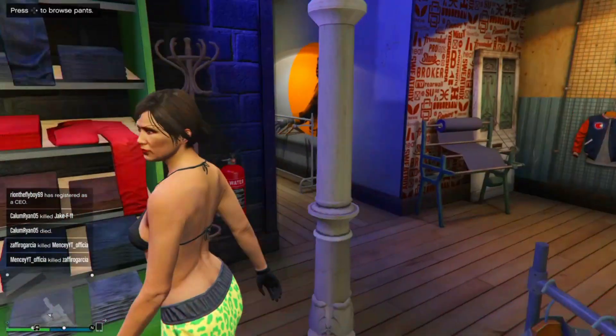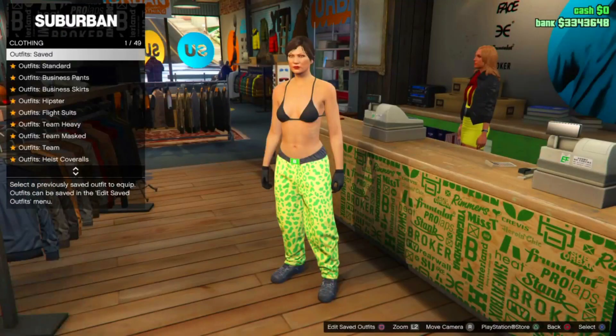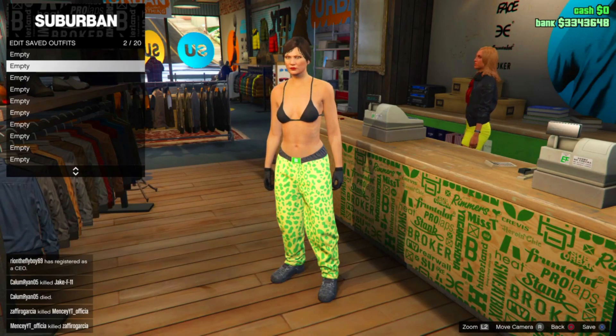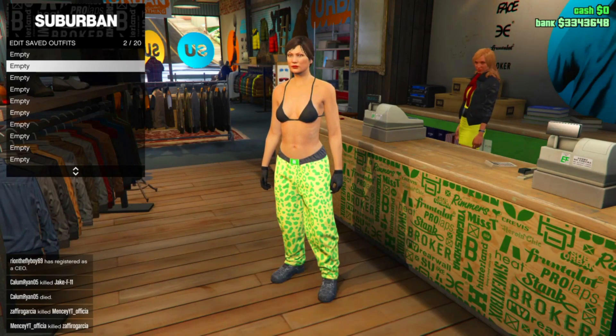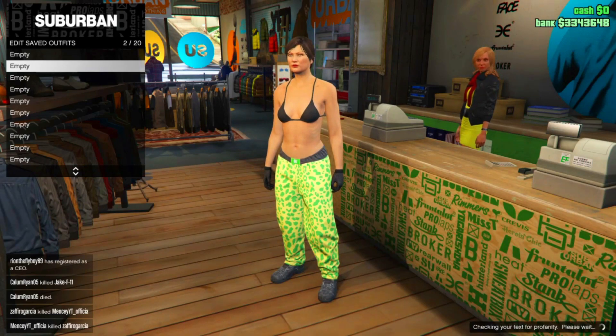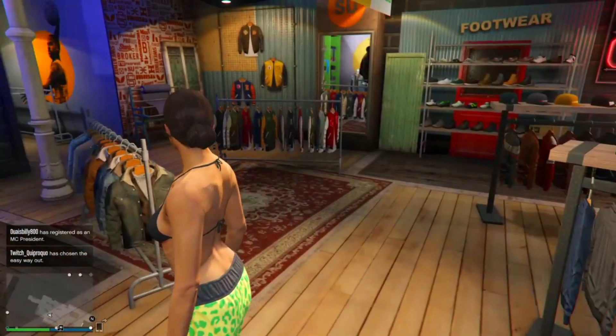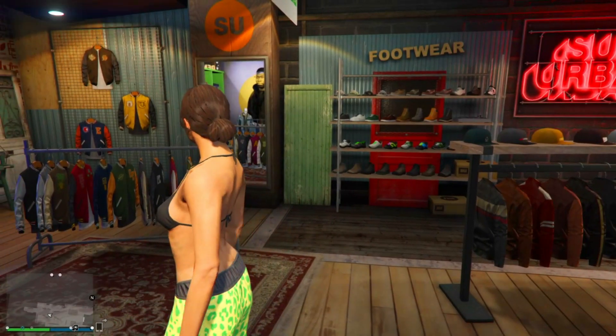Go to the counter where the store clerk is and save the outfit in the second slot. You can name it whatever — just don't name it 'white joggers,' name it something like 'white J' or whatever you want.